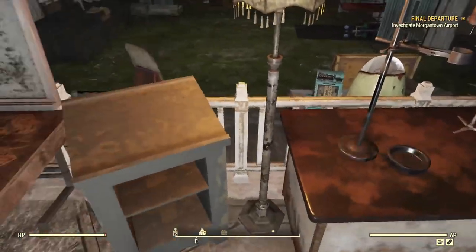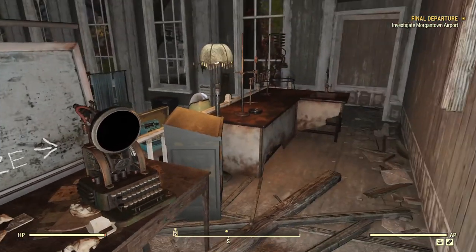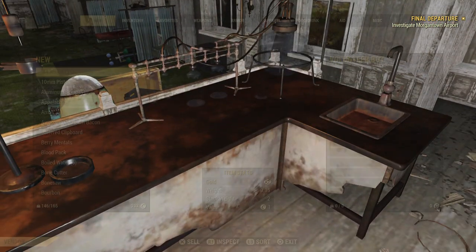We can go ahead and grab this clipboard — woods and springs, good stuff. Go ahead and scrap real quick, scrap all our junk.